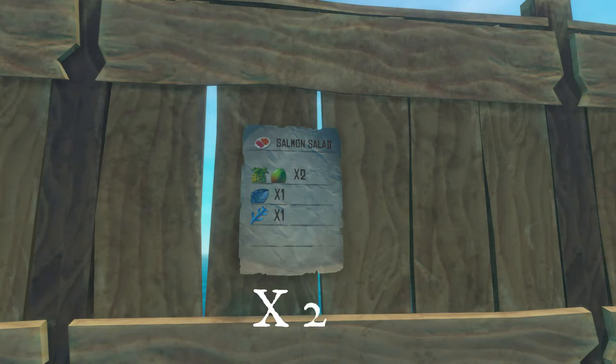The next one is the Salmon Salad. This gives you plus 15 hunger and plus 40 bonus. It costs two pineapples or two mangoes, one raw salmon, and one silver algae.